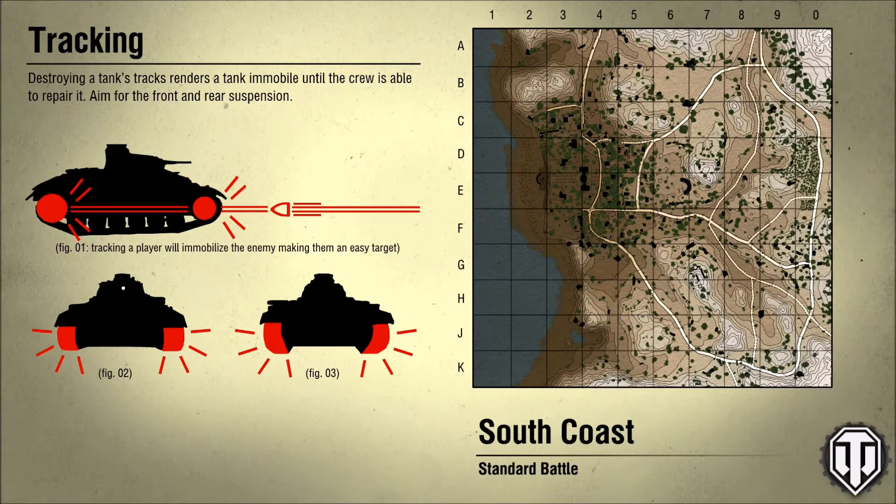Hey, how you guys doing? iPad Glax here. So M103 — before we start, I wanted to go ahead and talk about the fully upgraded armor specs. It has a 200 millimeter plate in the front. The turret front is 256, it's 99 on the sides, and 53 in the back of the turret. On the hull sides they are 45 and on the rear it's 45.